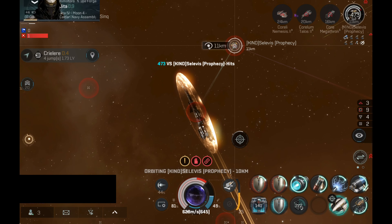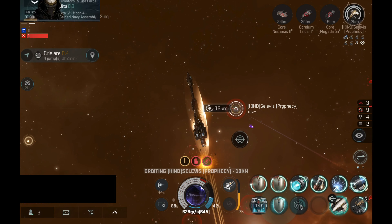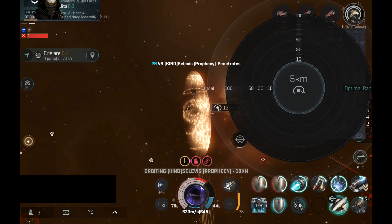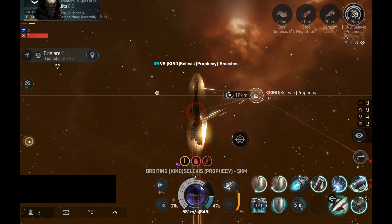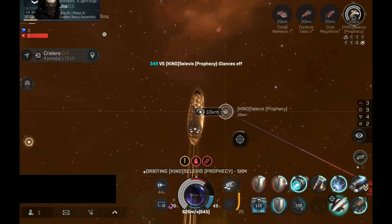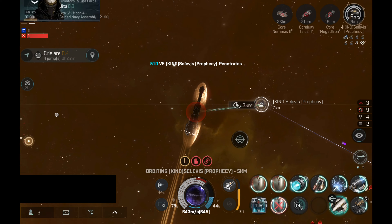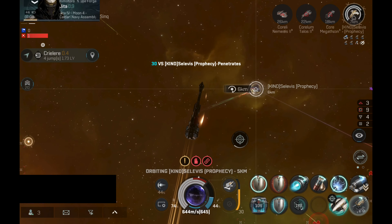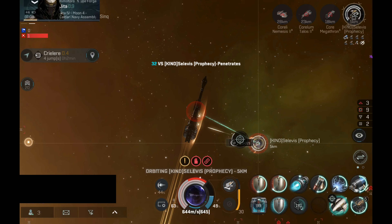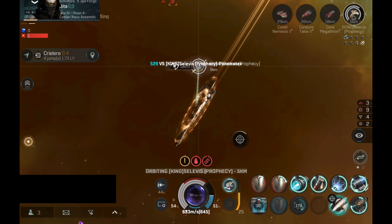I am really happy with the tank — it holds really well. The capacitor also holds really well. In the end this will be an endurance battle — the ship with the better capacitor performance will win. The Prophecy has an advantage because armor repairs don't use a lot of capacitor. But I don't take a lot of damage on the shield, so we will see how this ends. Usually fights with the Stabber 2 can be quite long.